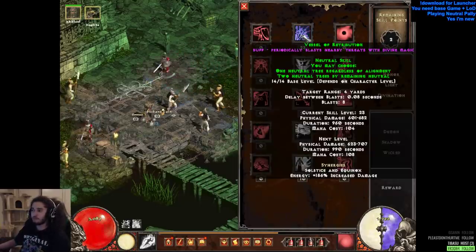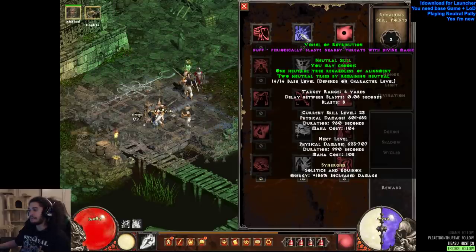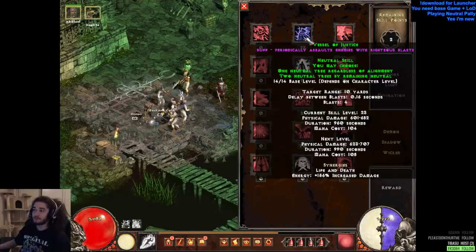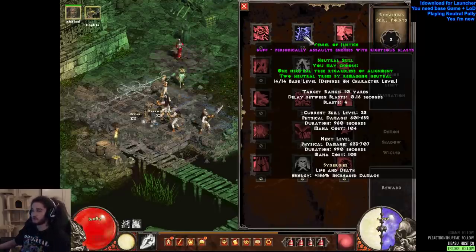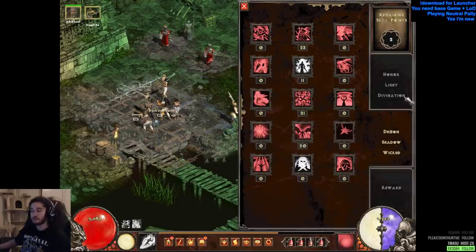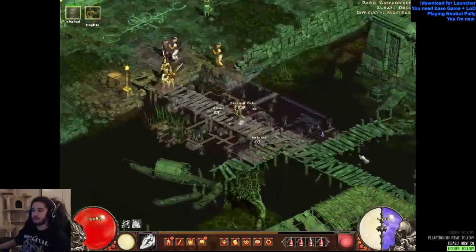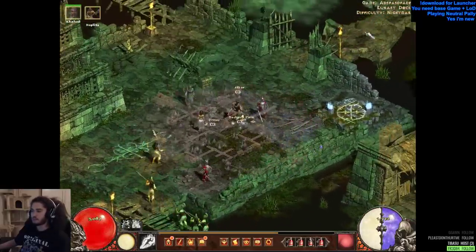We're playing pretty much Righteous Fire if you guys are familiar. It's actually very similar to the build I played last year, where we use Vessel of Retribution and Vessel of Justice — one is a long range skill, the other is a short range skill, though they're both kind of short range. We basically use things like Demiurge, which gives us crazy stat scaling, and Sacred Armor to keep ourselves alive. We do have some summons we can use, but I don't really care much for them right now — that'll probably change later.